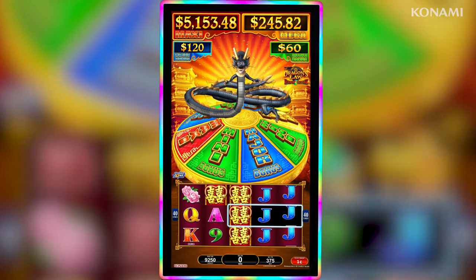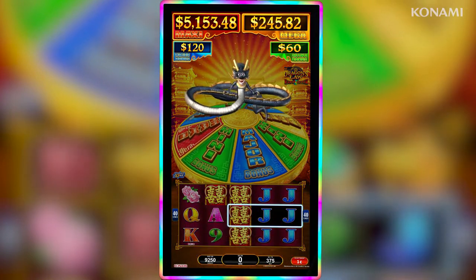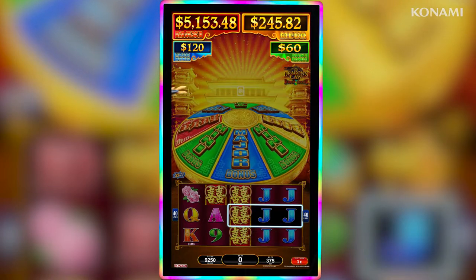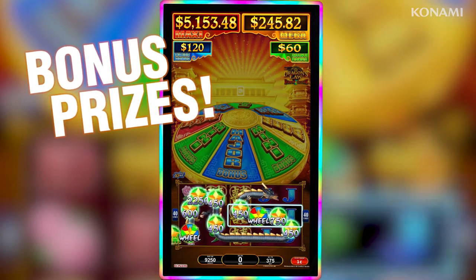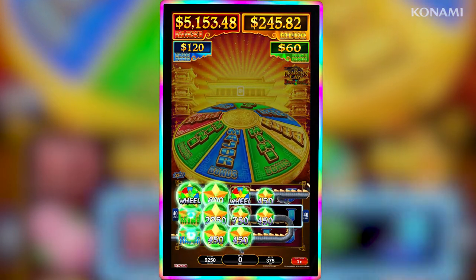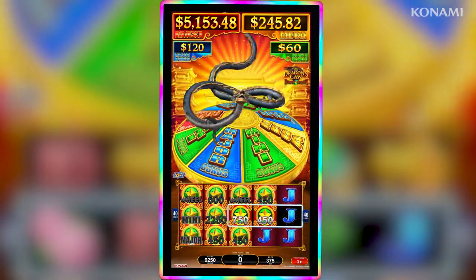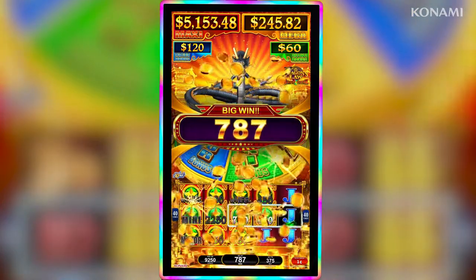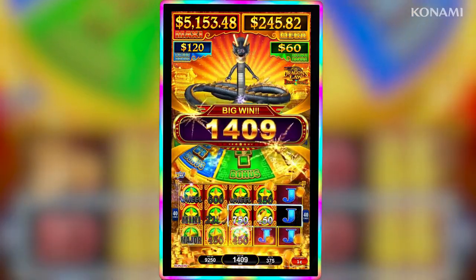Randomly throughout gameplay, the long-tailed dragon flies down to the reels in a rush of excitement to scatter extra wild symbols packed with a fever of random bonus prizes including credit awards, jackpots, and wheel spins. All prizes that land within the Strike Zone are awarded, while those that land outside the Strike Zone serve as regular wild symbols.